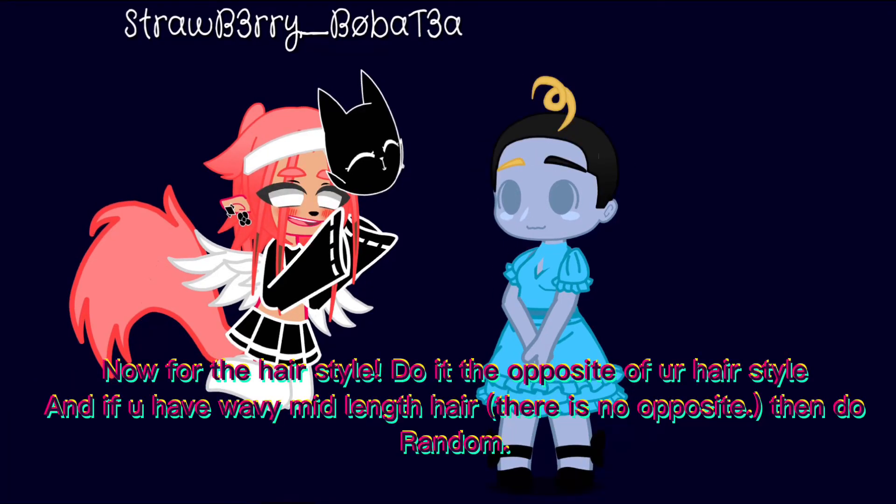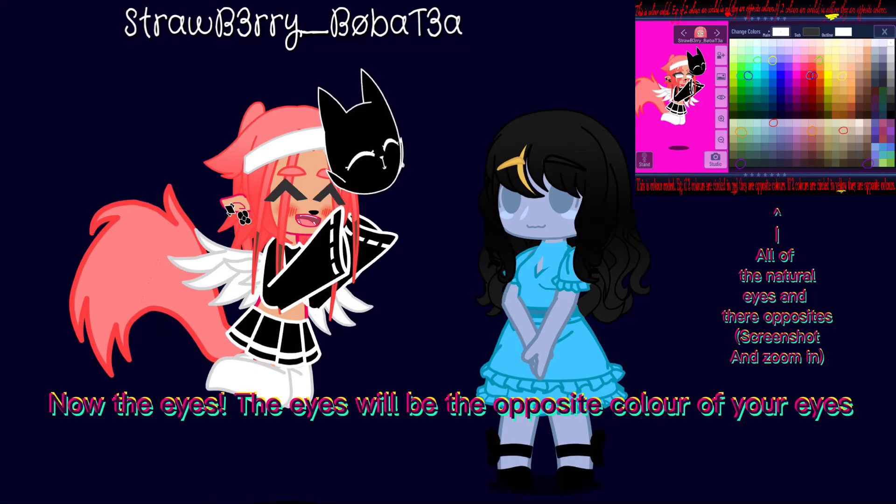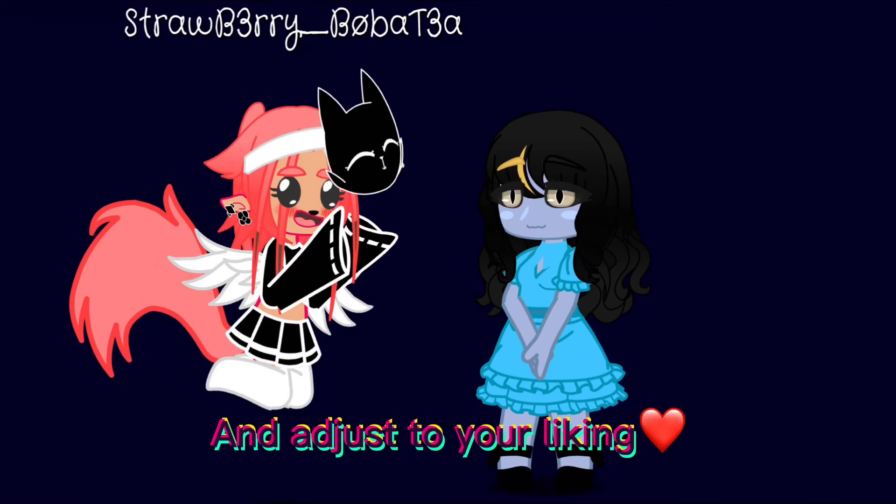Now for the hairstyle, do the opposite of your own hair styling. If you have wavy mid-length hair and there is no opposite, then do random. I have wavy mid-length hair so I did curly mid-length for her. Now the eyes — the eyes will be the opposite color of your eyes, just choose your own eye shape. The whites of the eyes must be black, and adjust to your liking.